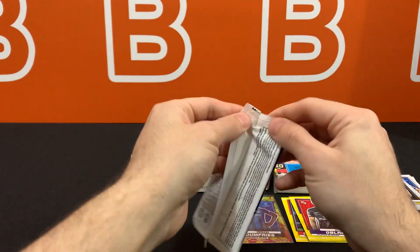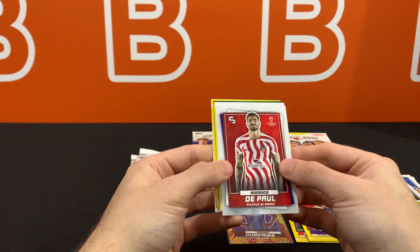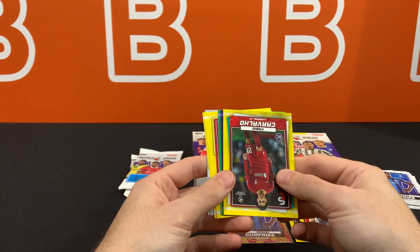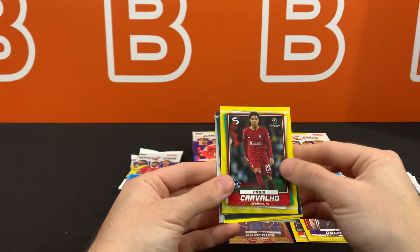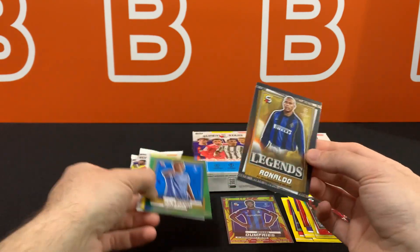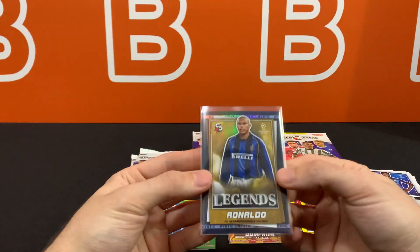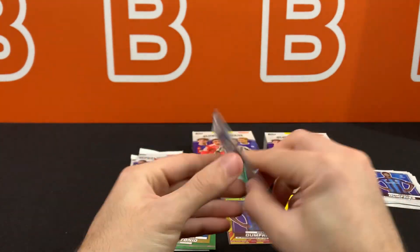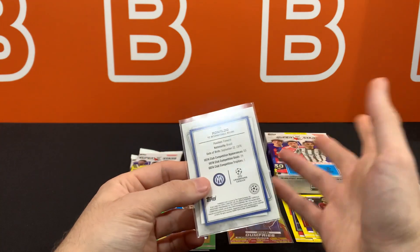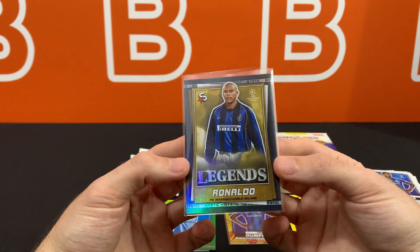This set is really rough, as we discussed in the previous video — by rough I mean the value just isn't really there. So these are guaranteed per hanger box, or even two I think. It's just really nice because it's black — typically when you see a black border, for Panini it's like a one-of-one, or for Topps it's anywhere from 75 all the way down to like 15 or 10 sometimes. But this one looks really cool with the Inter Milan colors.